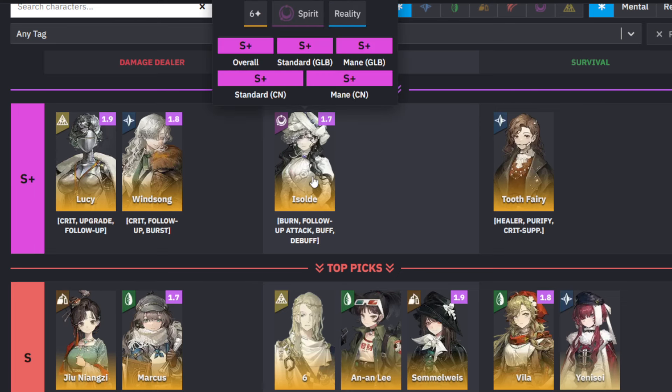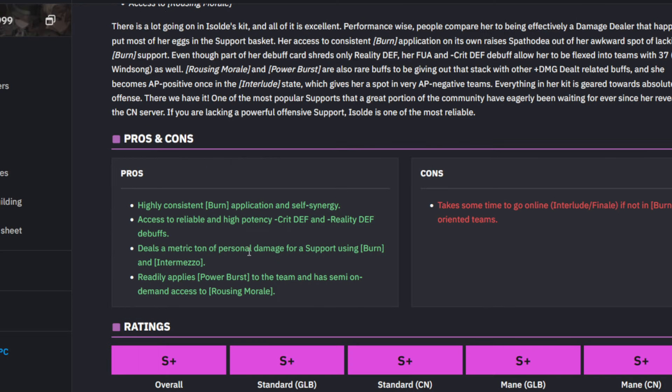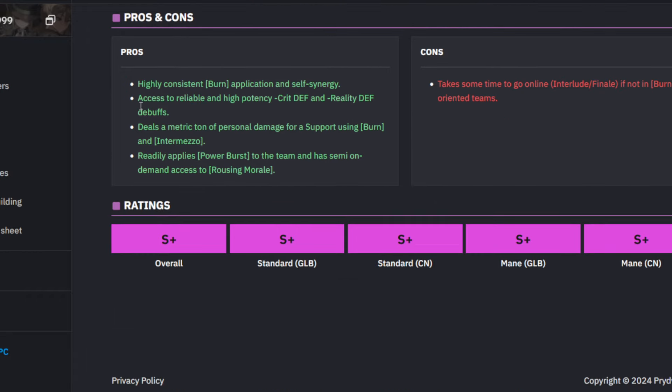Looking at the Pride when Sights breakdown, she is S-Plus across every single aspect at the moment. Her pros and cons: she is highly consistent in Burn application and self-synergy — the kit just works really well with itself, with access to reliable and high-potency minus Crit Defense and minus Reality Defense debuffs. She also has tons of personal damage for a support through Burn, readily applies Power Burst for even more damage, and has on-demand access to Rousing Morale. This takes some time to get online since it's a Burn team, but she is absolutely S-Plus across everything.